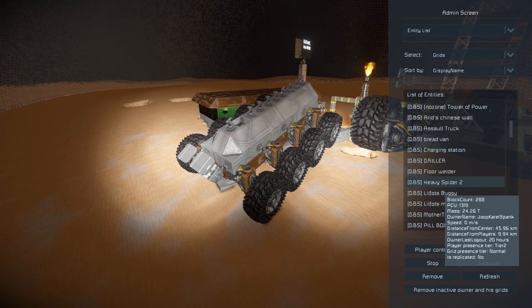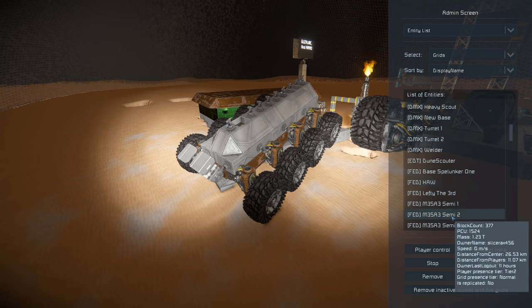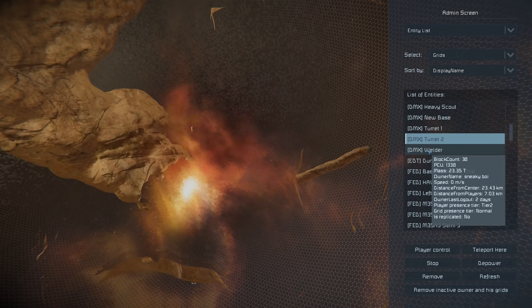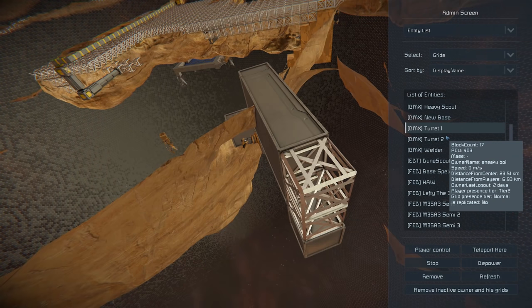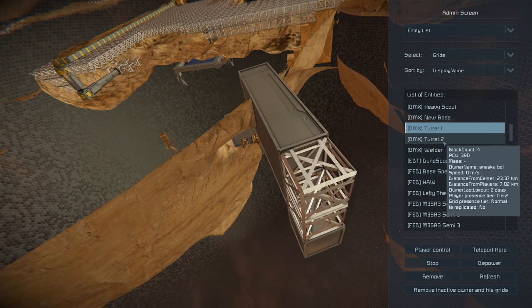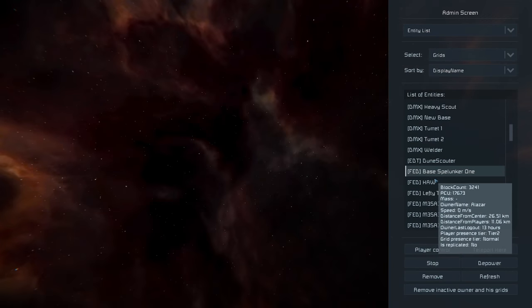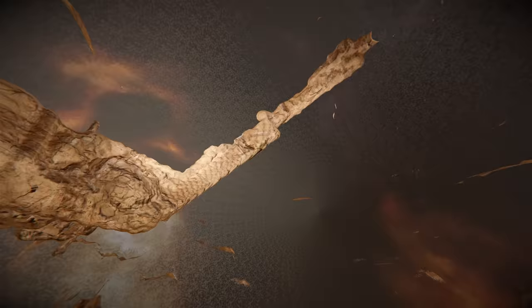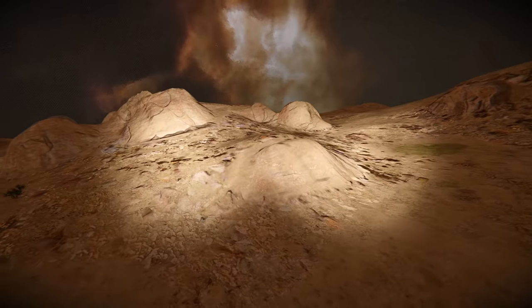We've been to DBS already. We've not seen FED just yet, and we've not seen DMX either. There's not much going on at DMX — there's a turret and a little outpost in the background, so let's skip that one and head to FED. FED are another one of the larger factions, so we'll see just how much they have done.